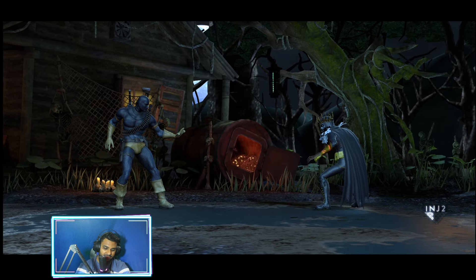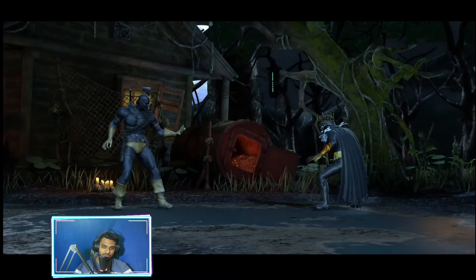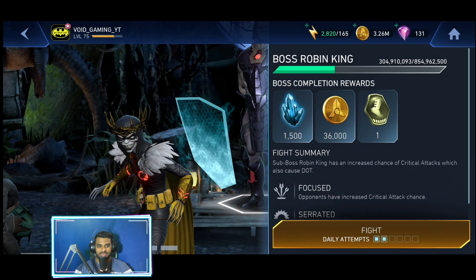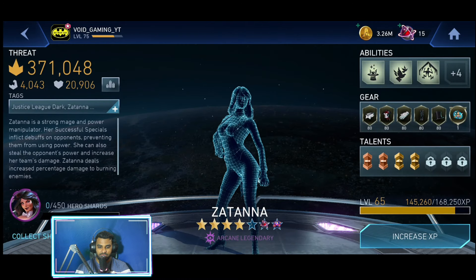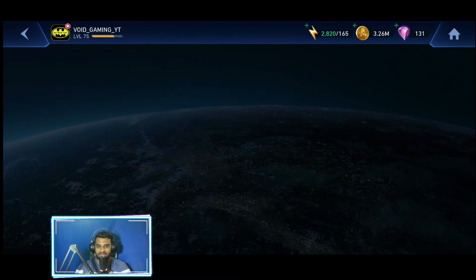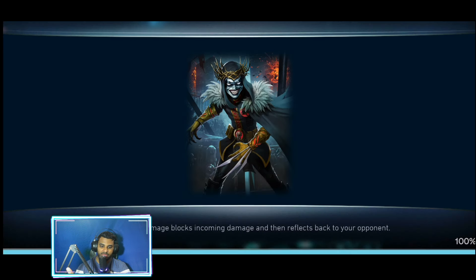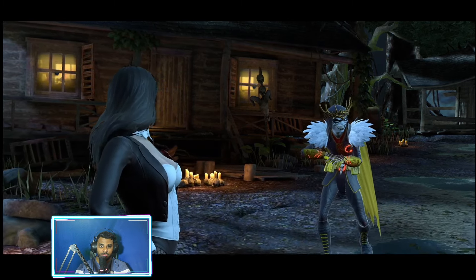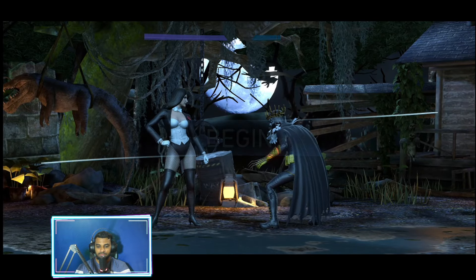Let's see if we can manage to do that kind of damage with Silver Banshee and Zatanna. I think we just might be able to do it. I've done more than 300 million with this team, and let's hope I can repeat that kind of damage here as well. If I can, then I'll take down Darkseid with Beast Boy — otherwise, saving Beast Boy for so long would have been a waste.